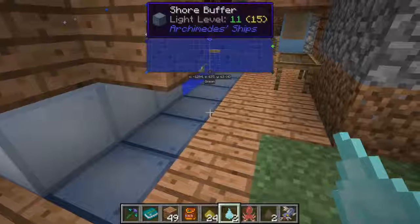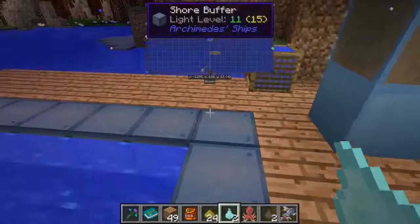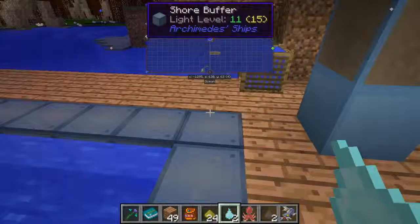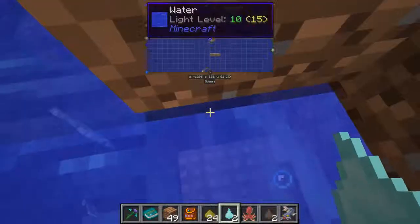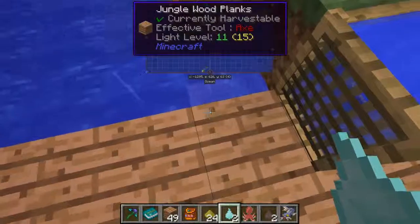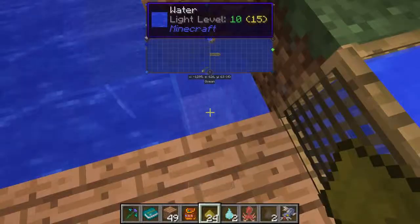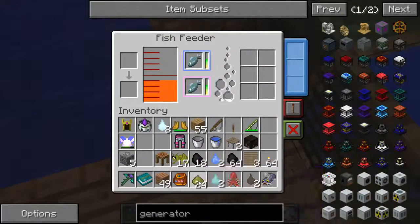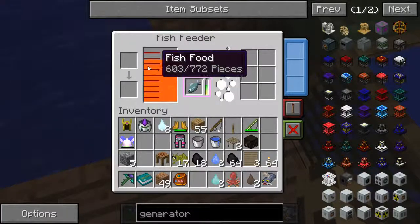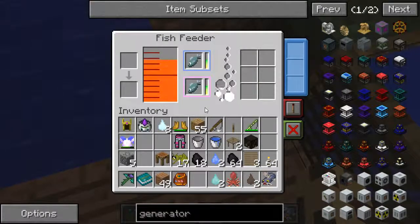I do believe that if I walk over here — I mean I just lost a good tuna dinner. If I put this in here — right, see how that went? You put the fish meal in and it becomes fish food. Now my fishies have plenty to eat, though they haven't got a whole lot of hit points.